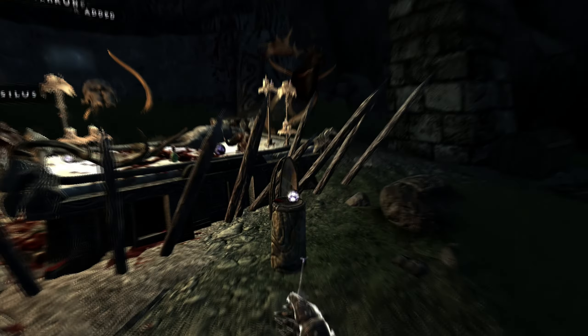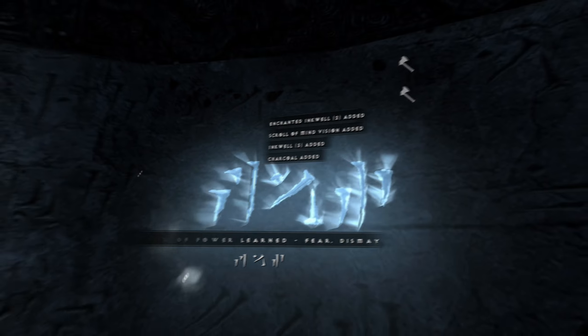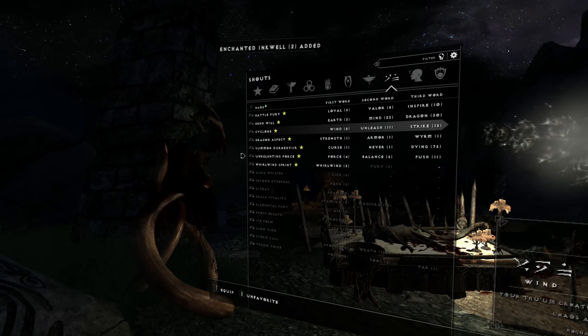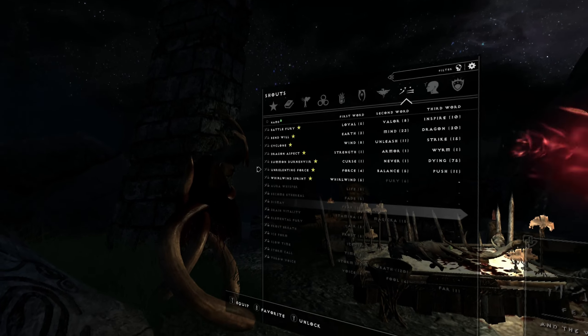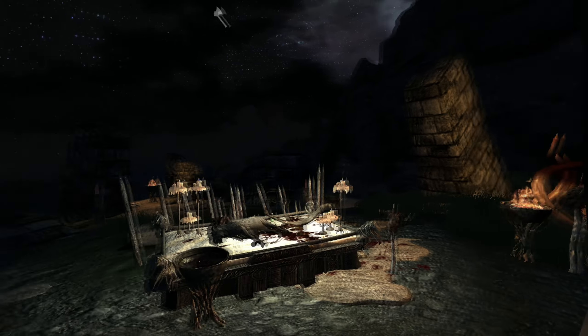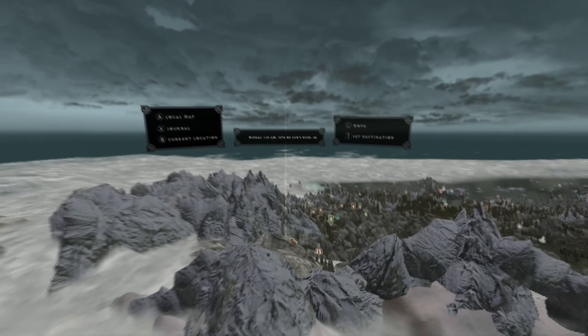We got it. And what's this? Beer — I wonder if we'd learn any more of those. Nope, that's the first one. Still two more out there about beer, not that I'd probably ever use it. My favorite shout must be slow time, and we haven't found two parts of that yet. But Whirlwind Sprint is pretty good too. We have all the parts — we're ready to turn them in. Let's head back.